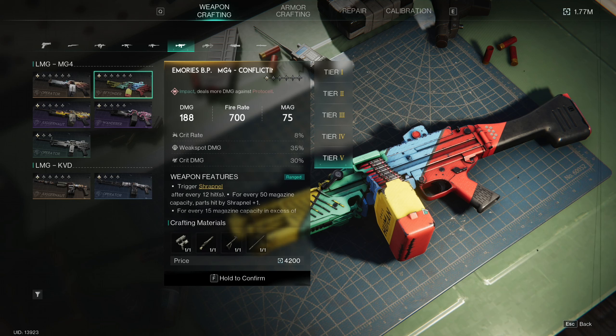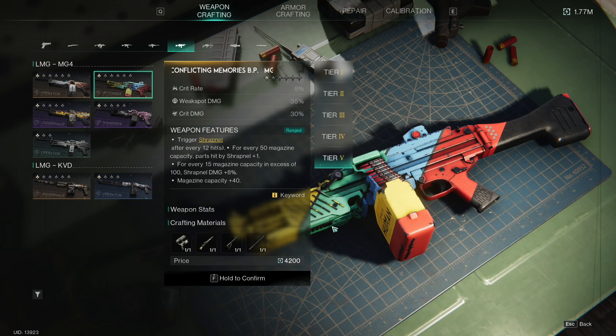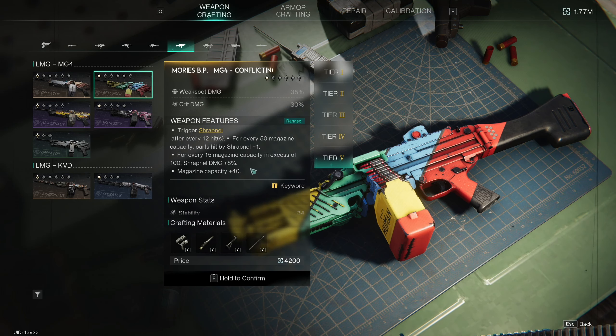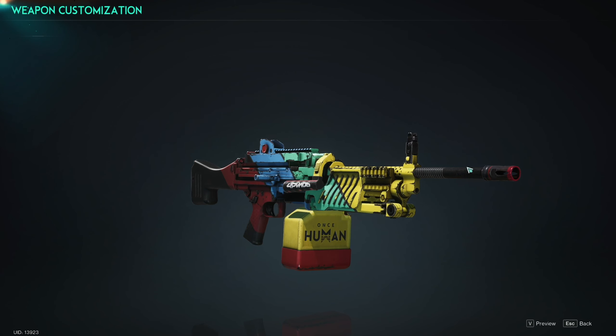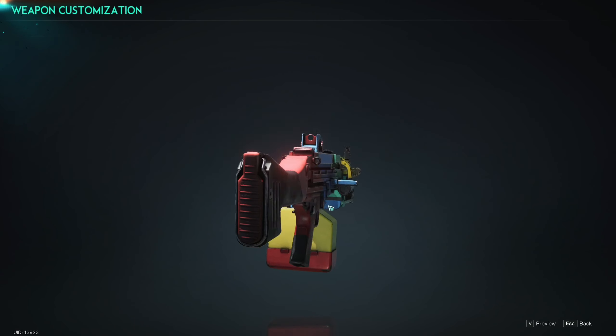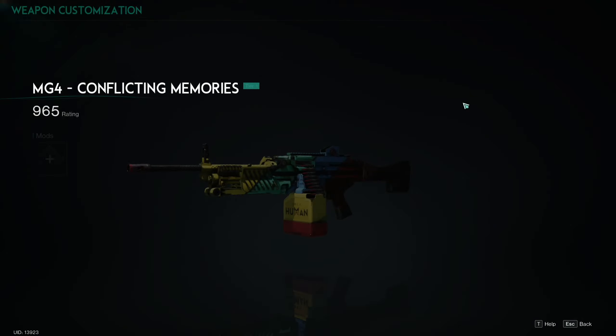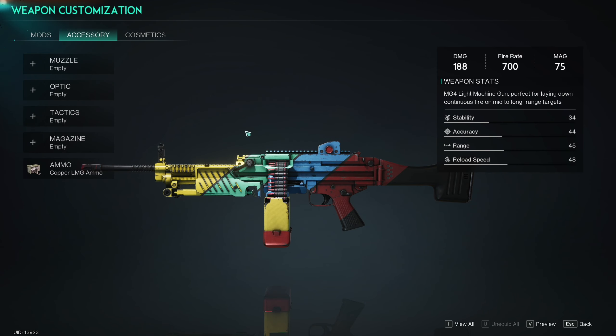The last legendary weapon they've added is a new LMG called the Conflicting Memories — this is a shrapnel LMG. It triggers shrapnel after every 12 hits. For every 50 magazine capacity, parts hit by shrapnel plus one. For every 15 magazine capacity in excess of 100, shrapnel damage plus 8%. You also get magazine capacity plus 40. Here's a preview — it actually has the Once Human logo on it, which is kind of cool. This is a one star blueprint, not calibrated, no mods, using copper LMG ammo.